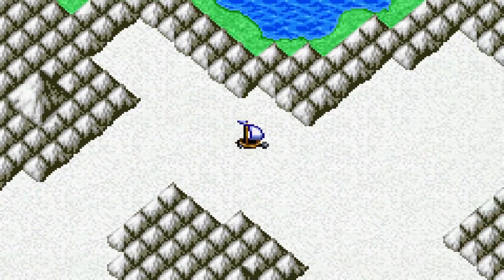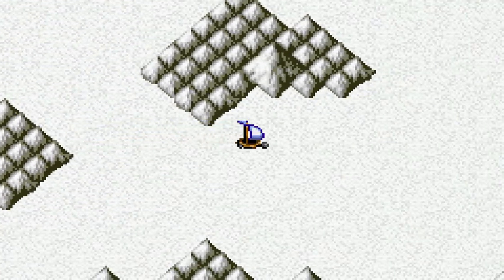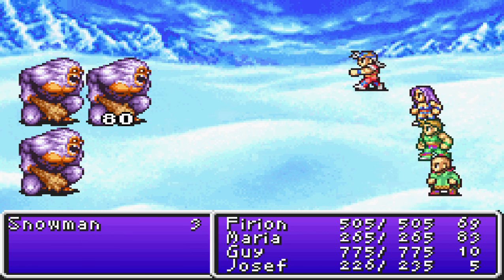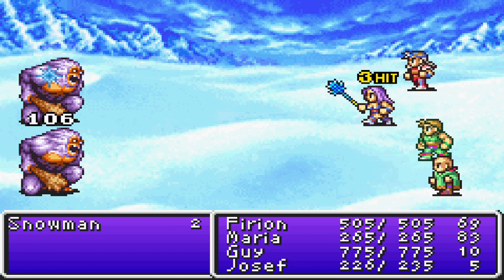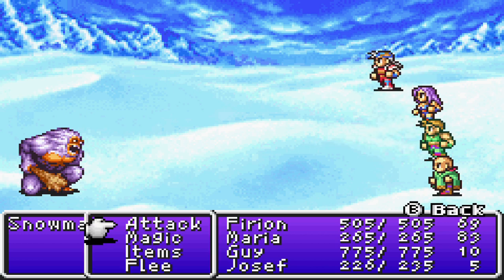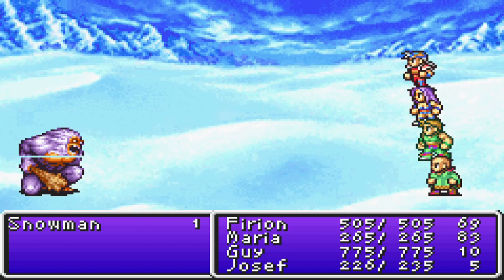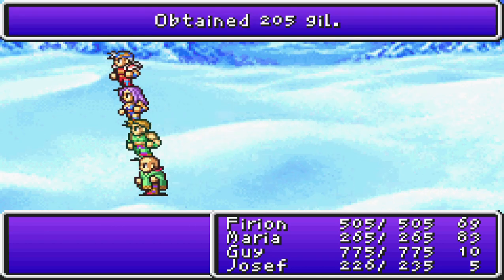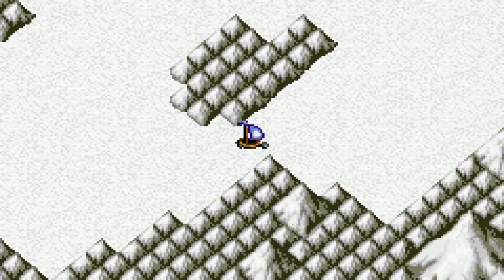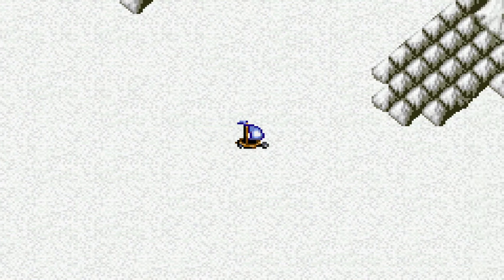Just a snowman — fine, not too bad. Joseph hits decently hard but definitely needs some work. We're going to be wailing on everything we encounter. HP increase for nearly everybody which is nice. There's supposed to be a cave opening somewhere along this path — I don't think I've passed it yet, just gotta keep going east until we find it. There it is!